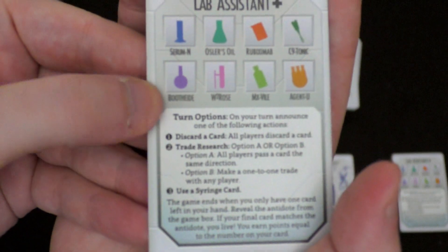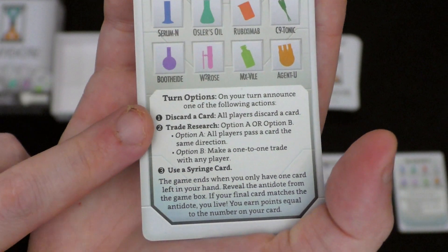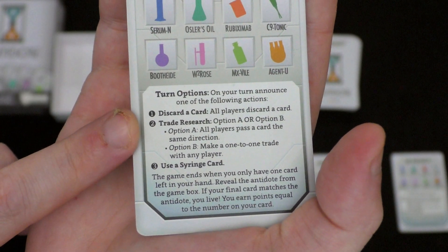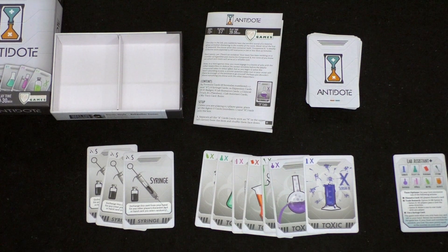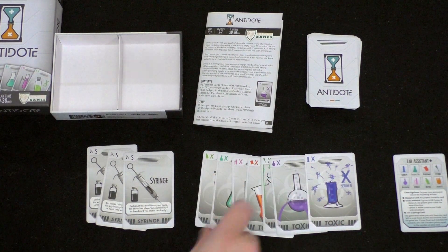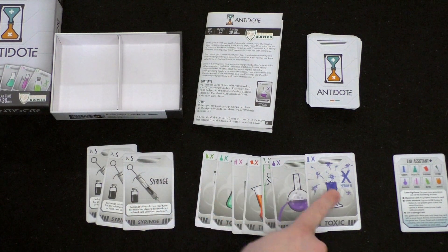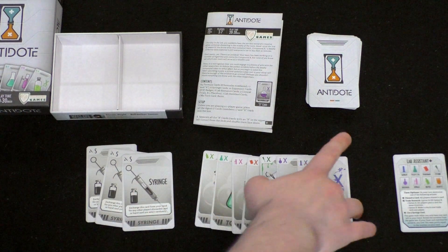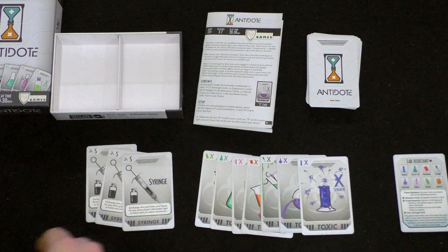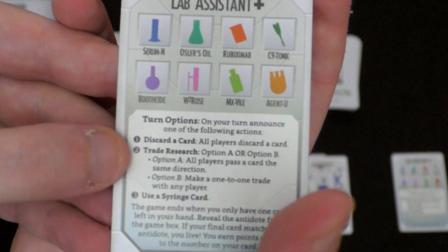The round plays out like this — on your turn, you will announce one of three actions. One: you'll announce that you want all players to discard a card, meaning take a card from your hand and put it in front of you. If it's a toxin card, you play it face down as hidden information. That's what the syringes are for — they allow you to take a card from your opponent's array. If it's a face-down card, you can use a syringe to find out what they're hiding.